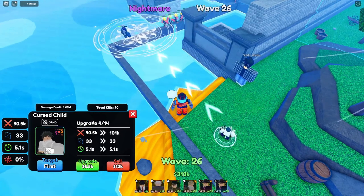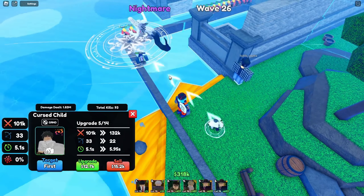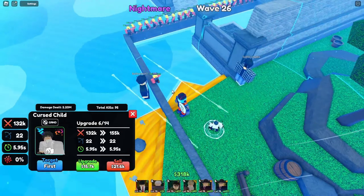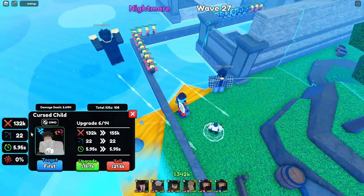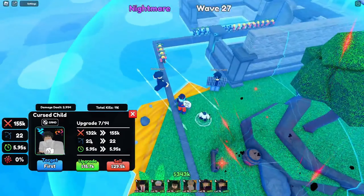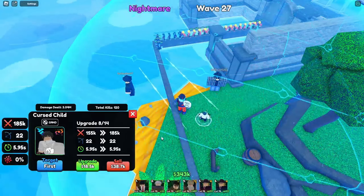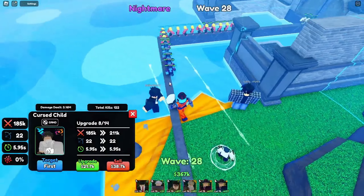Next upgrade: 101k to 132k, 33 range, 5.1 SPA. His next upgrade is another ability though, which actually lowers his range. 132k, 22 range, 5.95 SPA. He has Black Flash — it looks like every time he punches there's lightning. He got another upgrade: 155k, 22 range, 5.95 SPA. And then 185k, 22 range, 5.95 SPA. With this ability, he actually stuns, so already he's going to be stunning units.